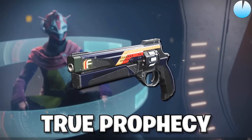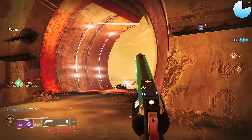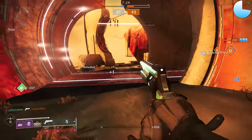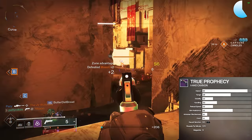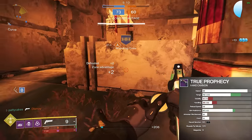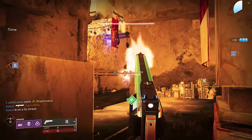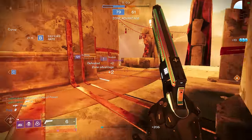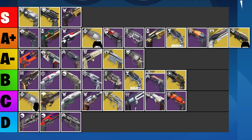True Prophecy is yet another hand cannon sharing the old model of the Better Devils. Looking at the perk pool, you should get a sense of deja vu. I'd recommend Rangefinder with either Elemental Capacitor or Explosive Payload. The big problem is that 12 stability on a max range roll. True Prophecy pairs really high range with way worse stats, making it strictly inferior to something like Bottom Dollar or Igneous Hammer. It's a pretty solid 120, but no matter how you build it, it just falls short of the cream of the crop options. Putting this one in the A tier.